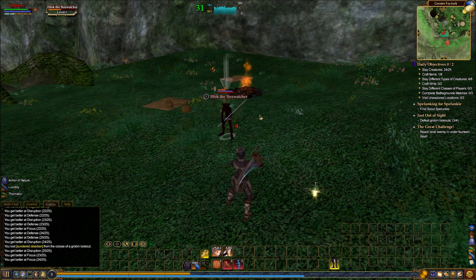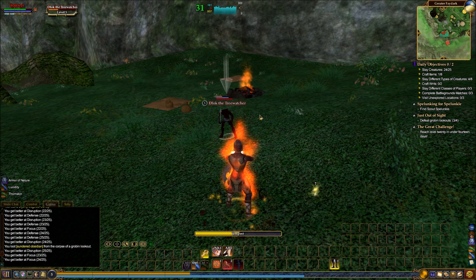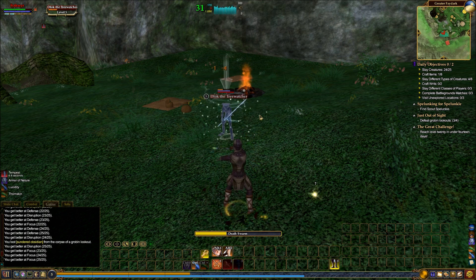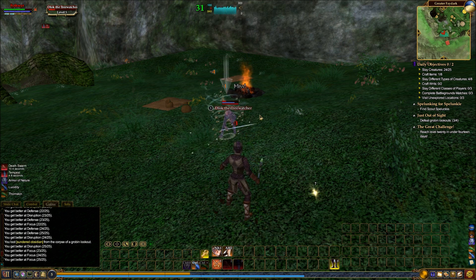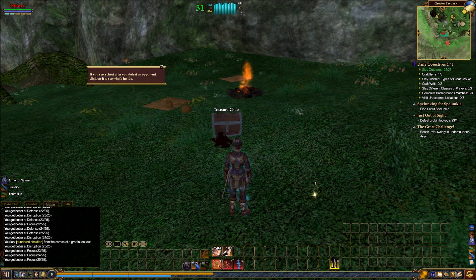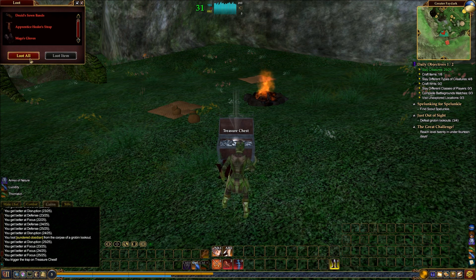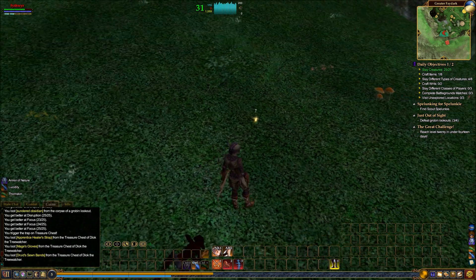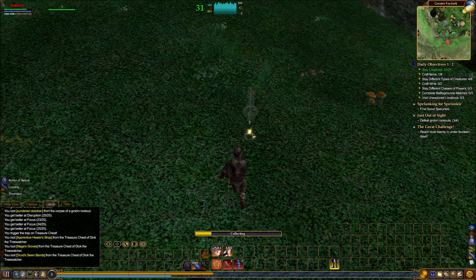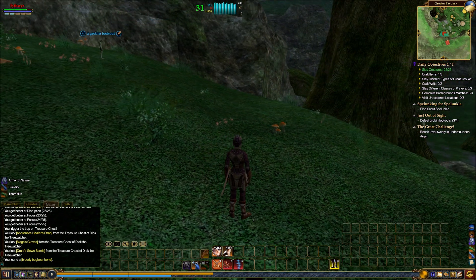Usually named mobs will be at least one up arrow, sometimes three up arrows in which case they're super tough for their level. This guy is kind of a chump. There's a treasure chest — holy cow! I don't think I've ever seen a treasure chest with three different items in it before. That's quite a haul.